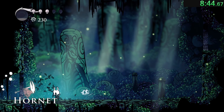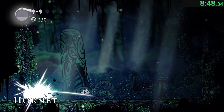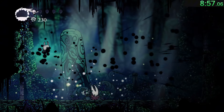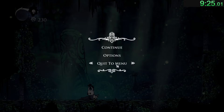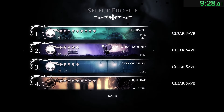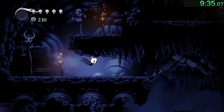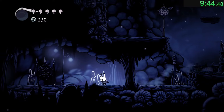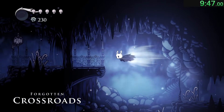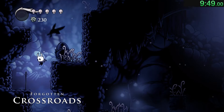Hornet should be pretty easy to beat first try. Can I just say how crazy this Hornet fight was? I'd gone down to one health, but didn't heal, even though I could have lost the whole run if I died. Now you've collected Dash, save and quit back to the Ancestral Mound bench. Now head left out of the area, down and left again through the lever door, and head towards the Aspid Arena. Once inside it, go through the bottom left exit and dash up here. Remember, you have Dash now, so use it whenever you can to increase your speed.